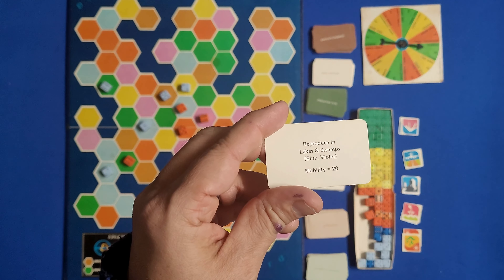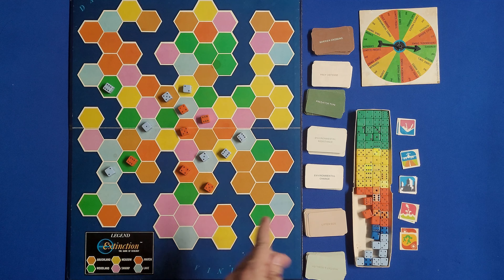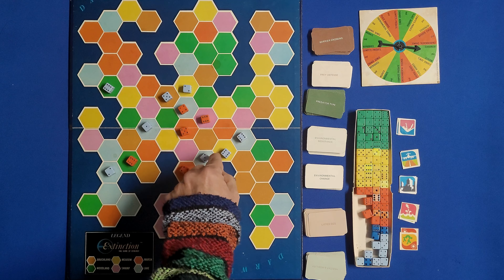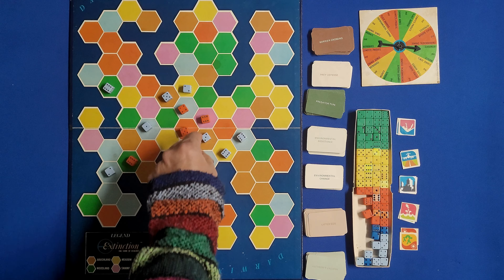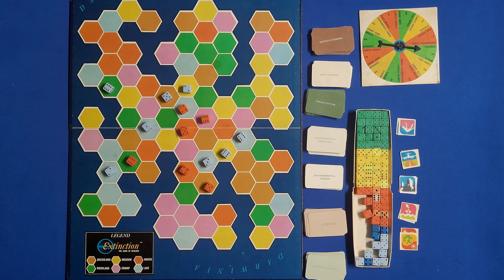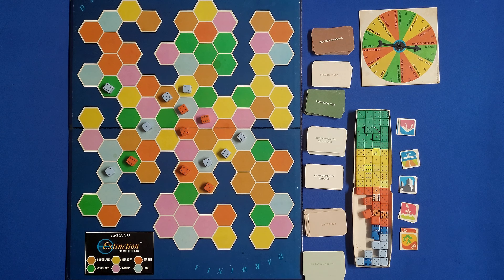Another action you can do is migrate. You look at the mobility card — this one says 20 — which simply means you're going to be able to move that amount of animals on the board 20 spaces. So for example you could move groups of three, six, nine — splitting it up however you want. You might not be able to cross certain barriers though.